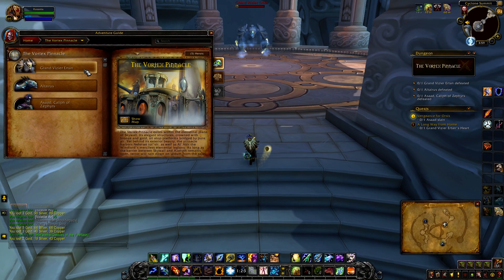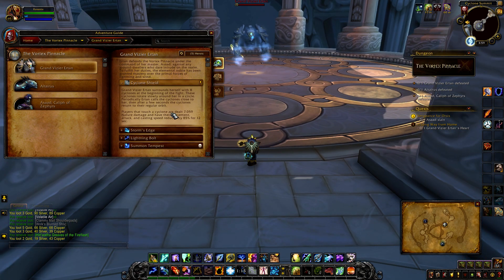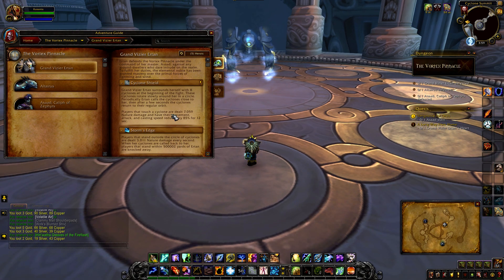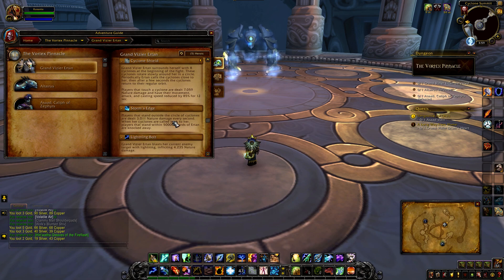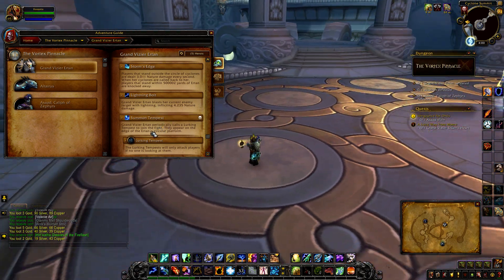Our first boss here is Grand Visor Furtent. He has an ability called Cyclone Shield - on the outside there will be cyclones and you want to be inside so you don't get AoE'd. You also don't want to touch them as they reduce your movement, attack, and casting by 85%. Storm Edge is what happens if you're outside those cyclones. Lightning Ball is just a normal attack. Summon Tempest is a heroic ability - lurking tempests tend to disappear when you look at them during this fight.